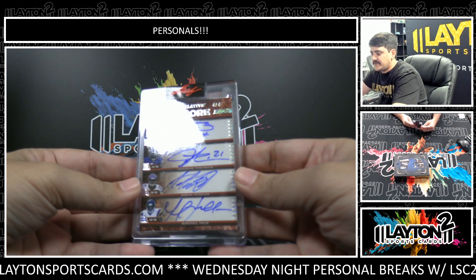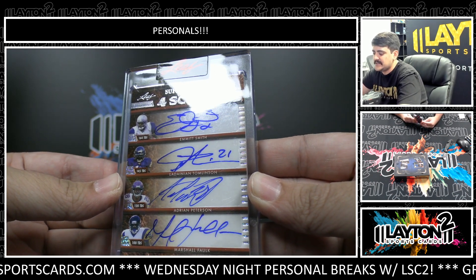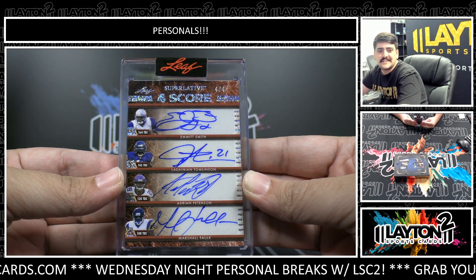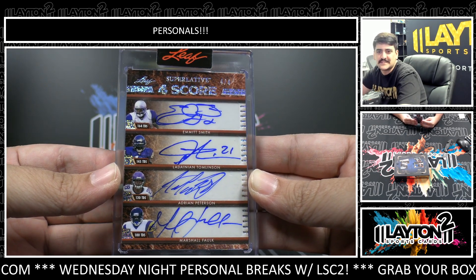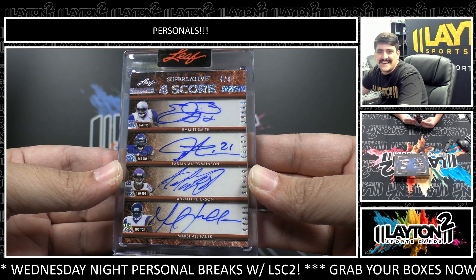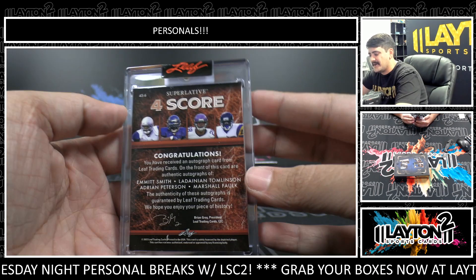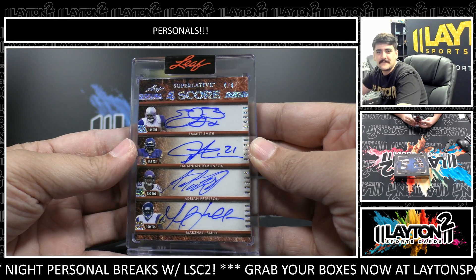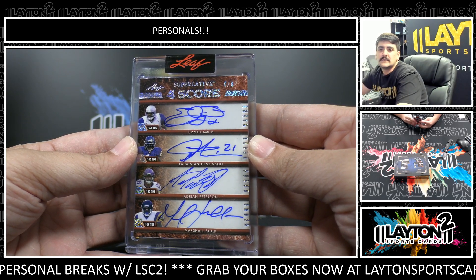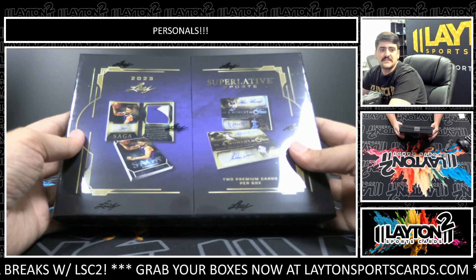This one is Four Score on the quad auto — Emmett Smith, LaDainian Tomlinson, Adrian Peterson, and Marshall Falk. Nice quad there, some legends of the running back position. Emmett Smith, LT, AP, and Marshall Falk on the quad auto — that is sick. Four out of four on the Four Score auto. The Gettysburg Address auto — 'four score' — nice variety Peter, number two.